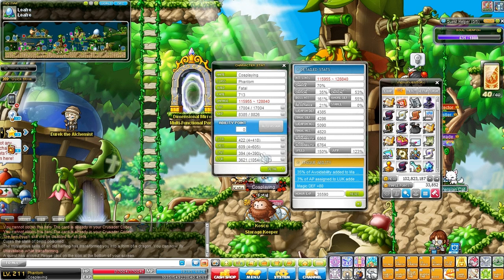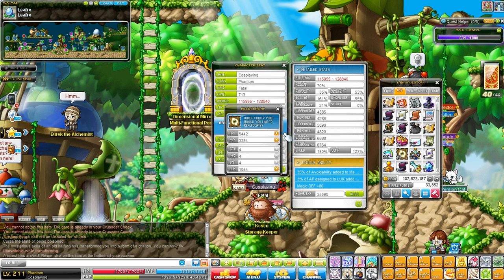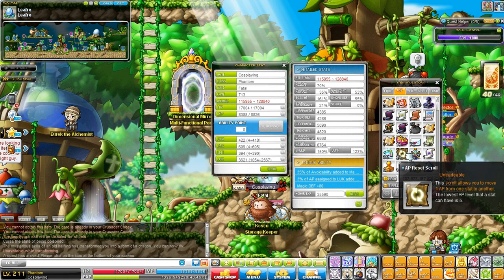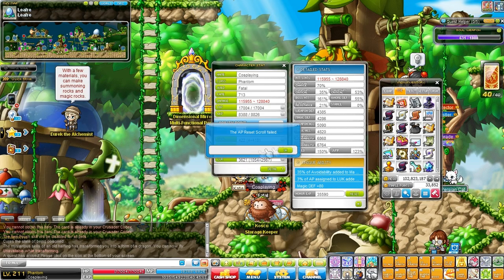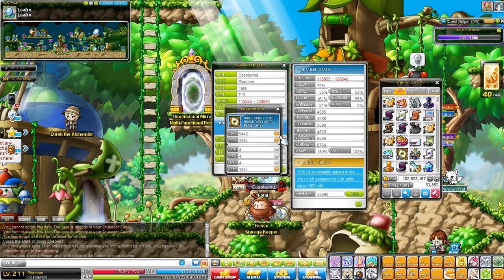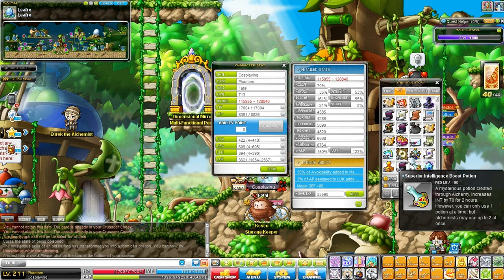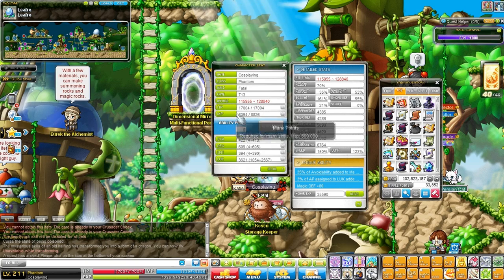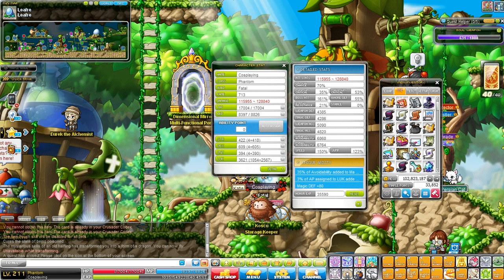AP reset scroll has failed — wait, why? Why can I not do this? Are you serious? I thought I could do this because back in the day I put 22 ability points into HP. I tried again and... okay, well that's awkward. I know I have about 20 ability points into my HP, so I don't know. This is strange — oh well, that's a fail. On to the next clip.